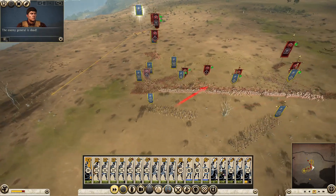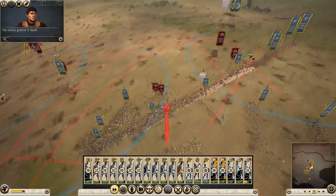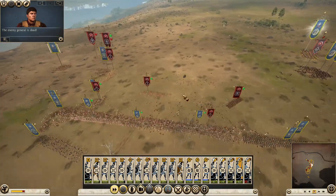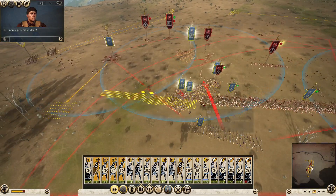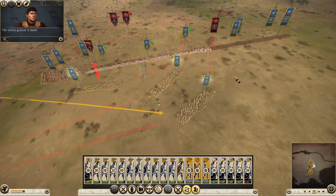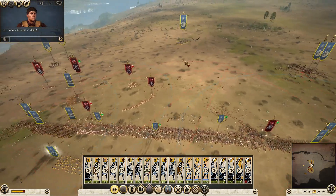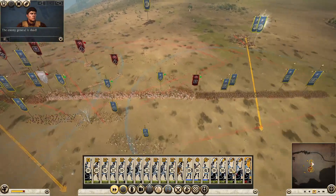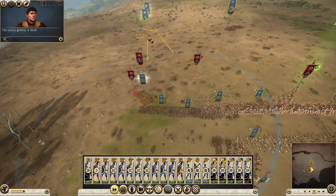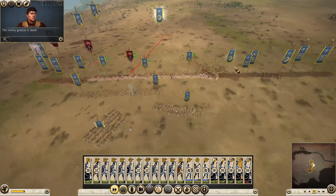I'll just break off a little bit to reform the front line. Many battles have been won — and then very quickly lost — because the army supposedly winning has broken formation and lost. That's traditionally how a lot of the Ottoman armies won: the Christian forces thought they'd won, got overconfident, then charged in. It was a frequent thing.